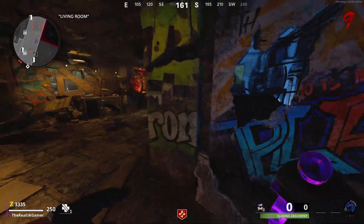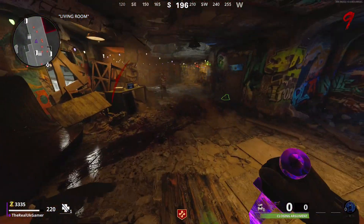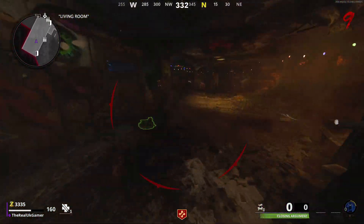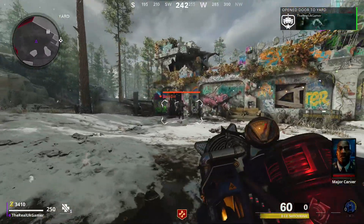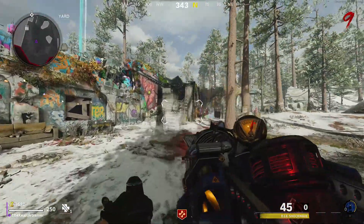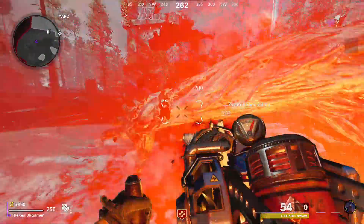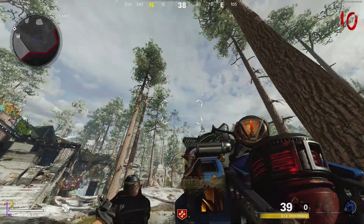Now on to wonder weapons. These are normally quest-related weapons that are far more powerful than the rest; however they can also be obtained from the mystery box if you've got some luck and really don't want to do the quest. For example, the wonder weapon of Die Machine is the D.I.E. Shockwave — this weapon shoots a huge blast of energy at the zombies killing multiple at the same time. Wonder weapons can usually be upgraded into different elements, and in Die Machine those elements are fire, electric, ice, and toxic or nova gas.